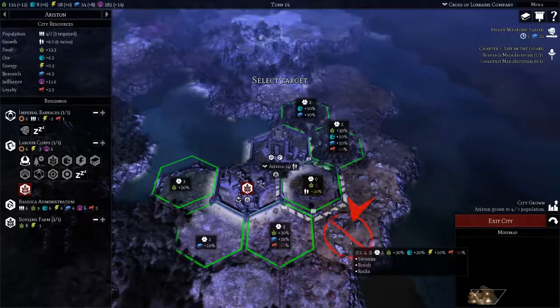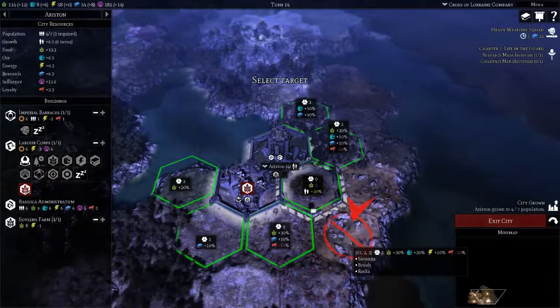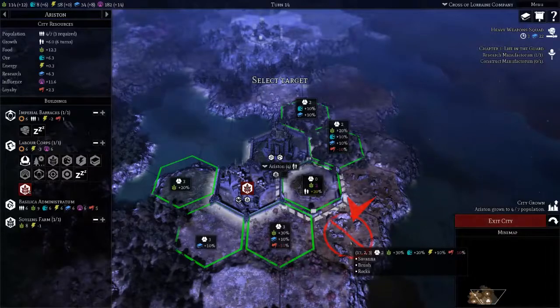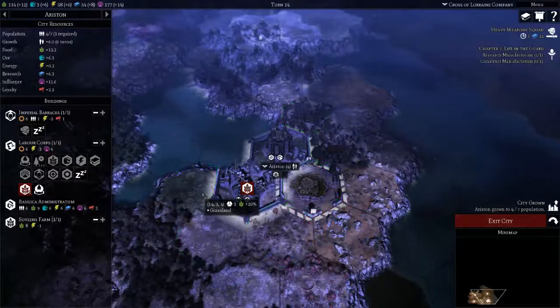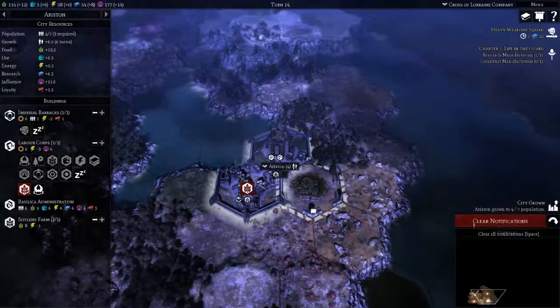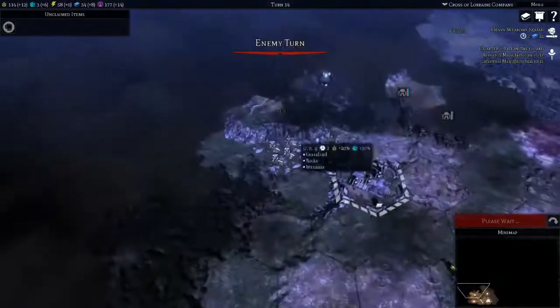I really think we're going food heavy, which means we're going to be relying on barracks. Alright, we'll head here for now. I didn't click you, did I?